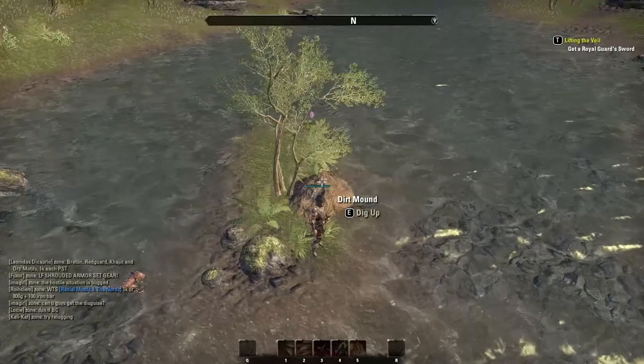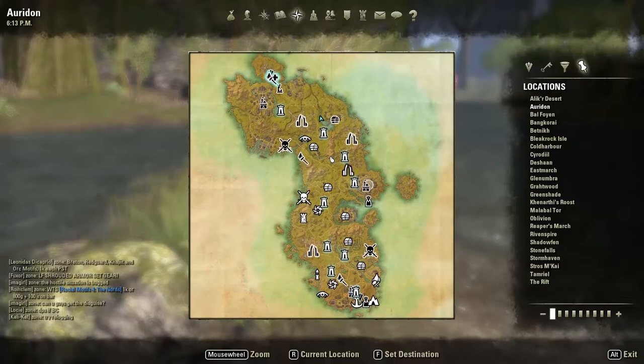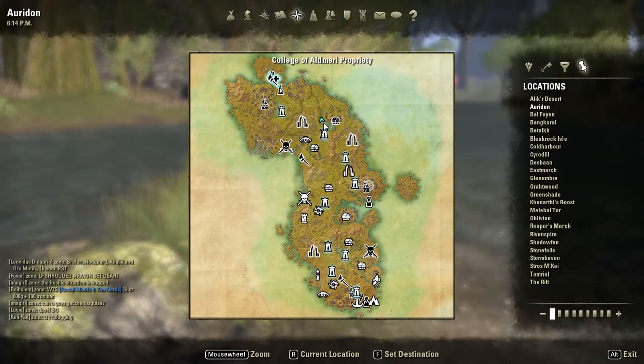So here's the dirt mound. I'm just gonna show you on the map — it's in this river in Auradon. Just take the College Way Shrine, it's really close.